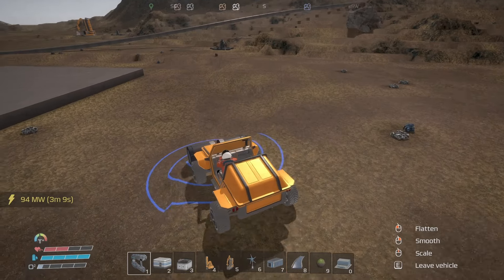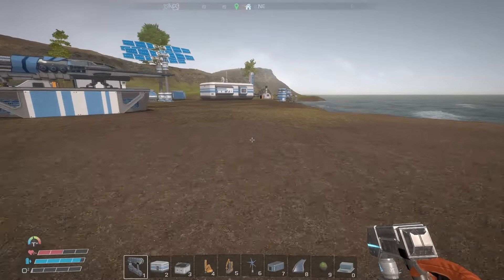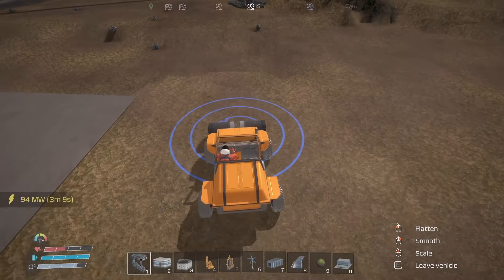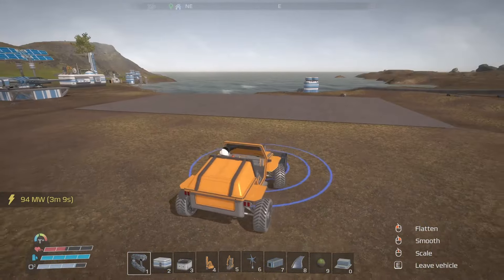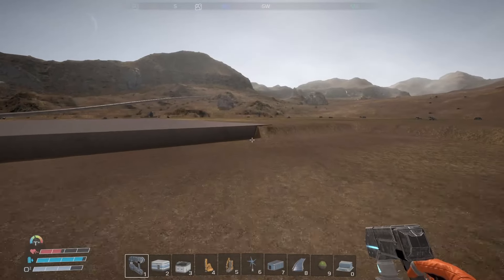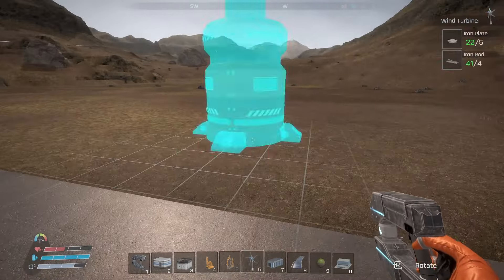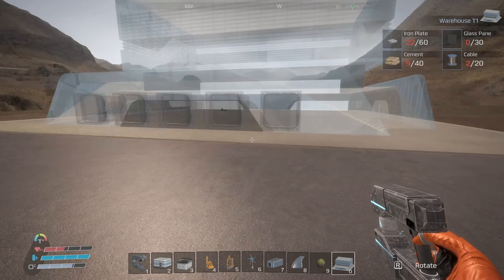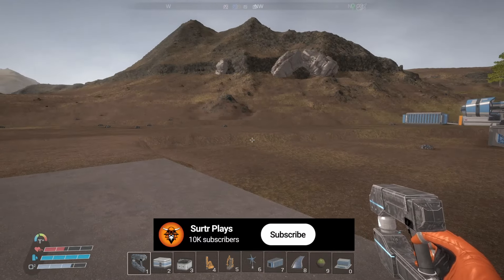I'm going to flatten this area over here all the way up to my platform. I have to keep stopping to go and get oxygen. All right, that looks good so let's take this steamroller back. The point of this elevated area was to make things neater, because this is the building I want to put in and it requires quite a lot. This is the tier one building, so I can't imagine what tier two is going to look like - probably pretty big.